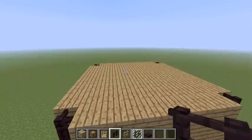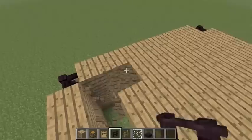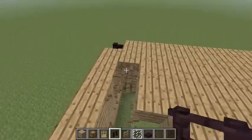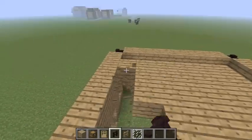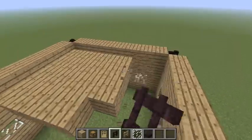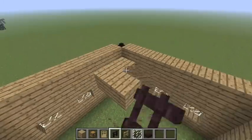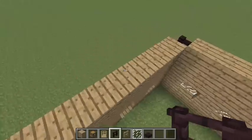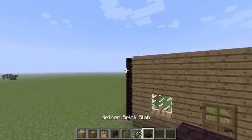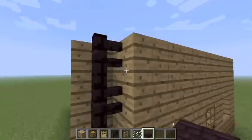So you have this flat ceiling, so just get rid of that. Say goodbye. Once you've done this, I'm just going to take nether brick slabs to go with the nether brick stairs.